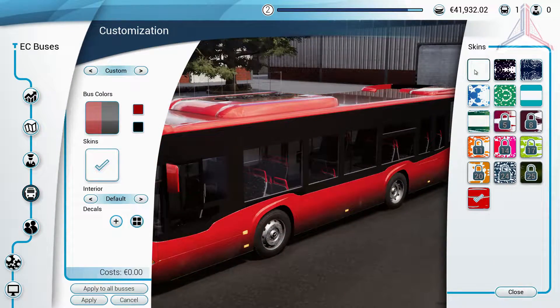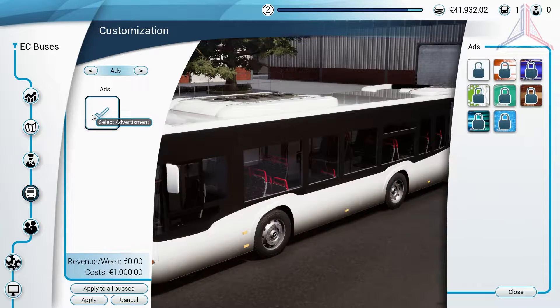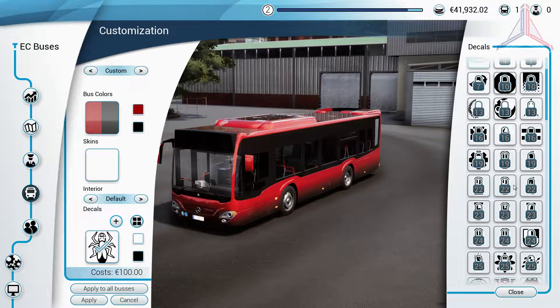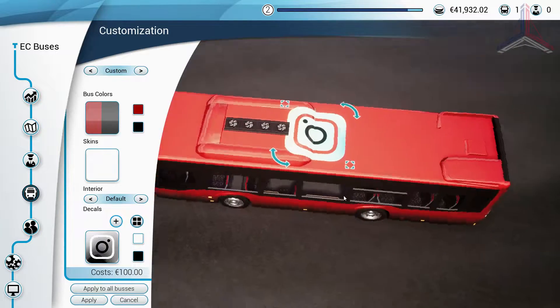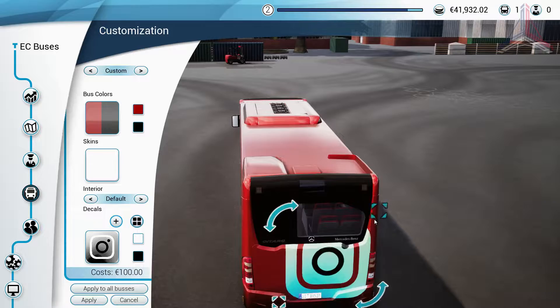Sticking with buses though, each bus can be customised with colours, liveries and decals, and this is where I found the Steam Workshop currently excels. Downloading some decals really gives the buses a more realistic feeling. Getting the decals in the right place is a little bit fiddly, but with some patience it can be done. Suddenly the bus seems far less plain and far more realistic, with realistic logos.